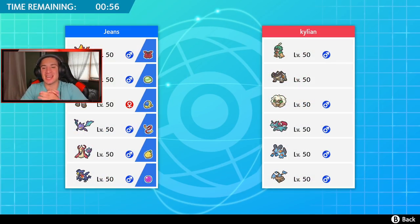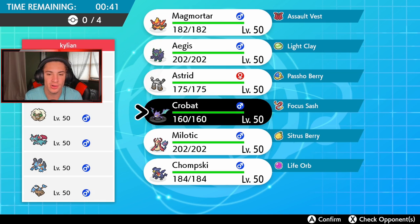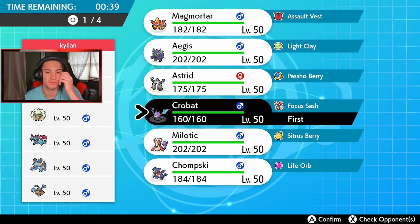Second battle — this guy has a Swampert team, which is actually pretty exciting because I haven't seen Swampert being used yet. He also has Decidueye, Terrakion, Whimsicott, Salamence, and Hitmontop. I definitely want to bring Crobat to match Tailwind speed. Crobat's flying and Poison typing is just awesome, I love it so much.